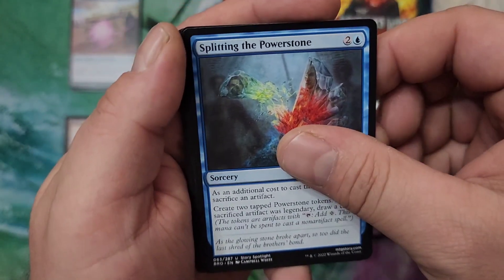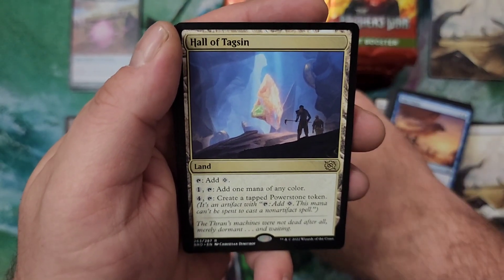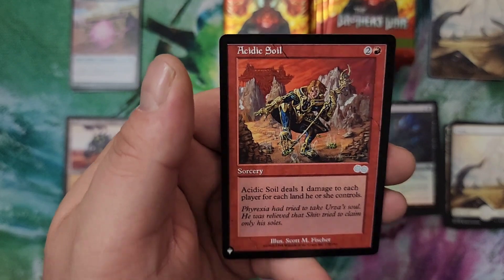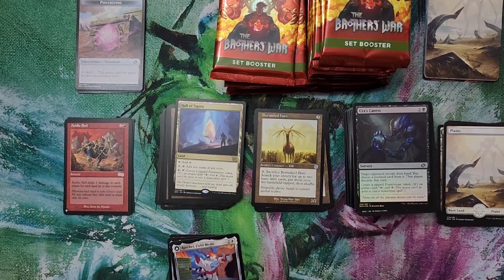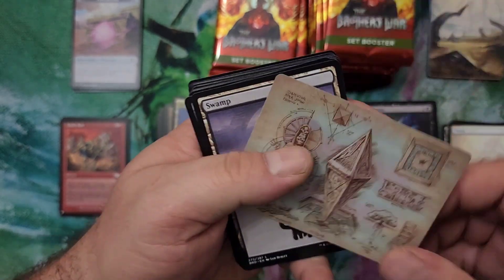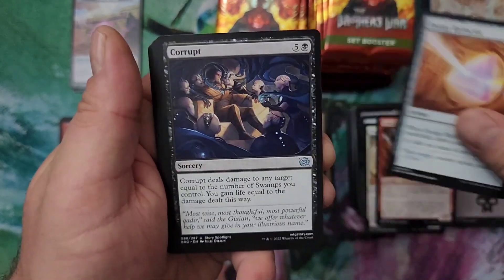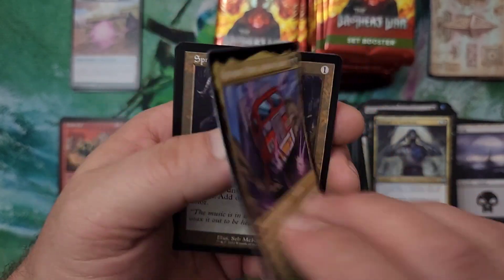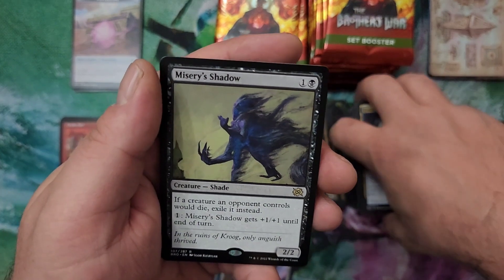Two reprints back to back right there with Go for the Throat and Obstinate Baloth. Burnished Heart for our artifact card and a Hall of Tagsin. Not really the card we were hoping for, and an Acidic Soil from Urza's Saga. I'm pulling a lot of Urza's cards here — maybe we'll get lucky and snag a Smokestack tonight, I believe that was on the list of reprints. Keening Stone, Swamp. Pretty good list pulls — I can't be mad about that at all. I haven't seen those cards in 25 years.